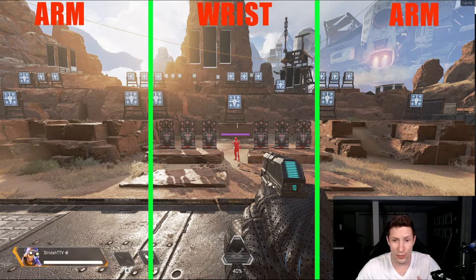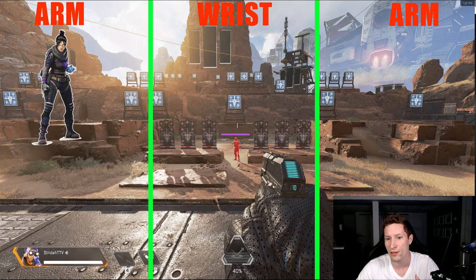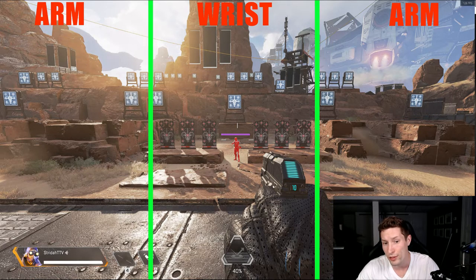In your wrist area, you're going to make small flicks and micro adjustments. For your tracking, you're going to use your wrist on those wiggling targets or someone who's strafing back and forth really close. Your arm is going to be used for those longer flicks and tracking someone who's moving semi-consistently for a long distance — think tracking a moving vehicle in PUBG horizontally, or in Apex, a player at a decent distance moving towards hard cover a good distance away.